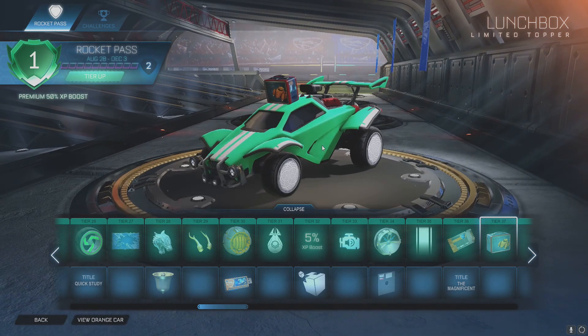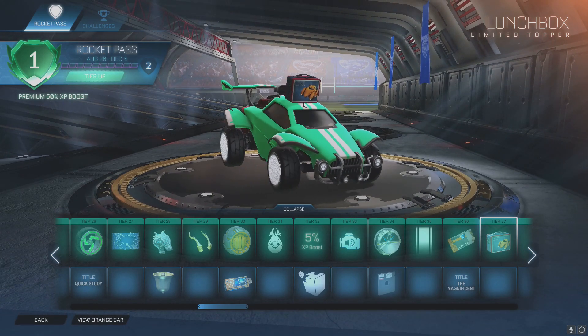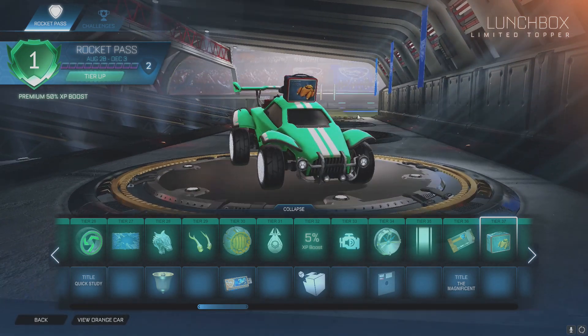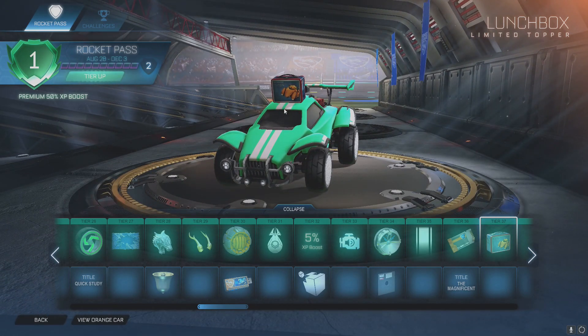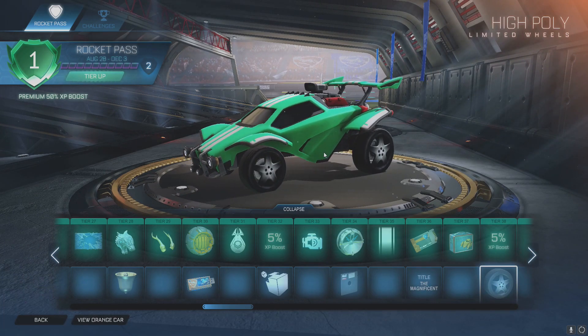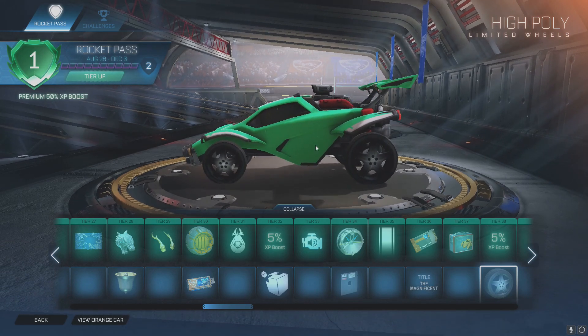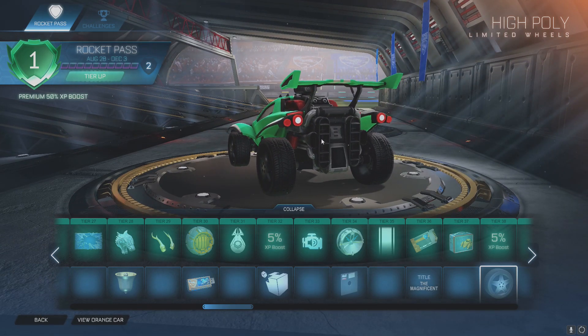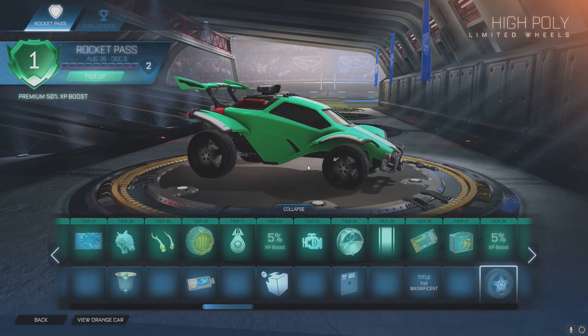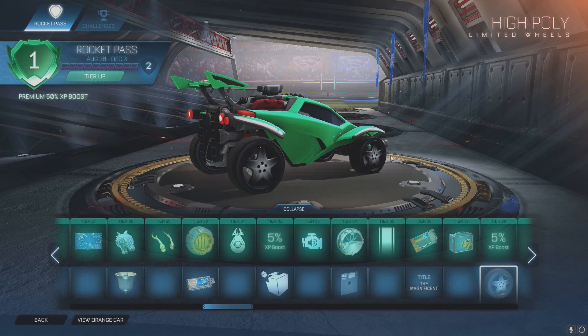Tier 37 you'll get a lunchbox with the Triton on it — I've never used that car in my life, maybe we should do a video on it. Leave a comment if I should do a video on the Triton. Tier 38 is a 5% XP boost and High Poly wheels. I feel like we've had Low Poly before and now we have High Poly. I feel like the Low Polys had color to them but I might be wrong.